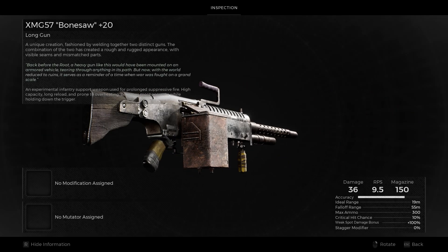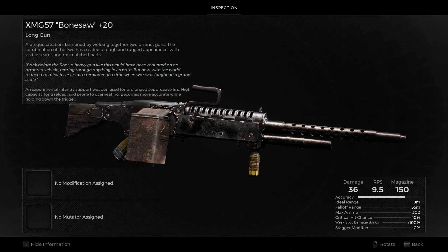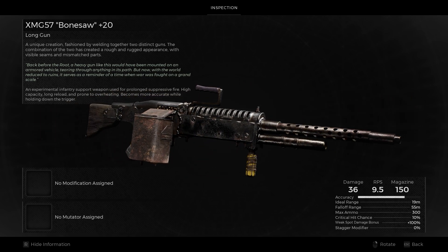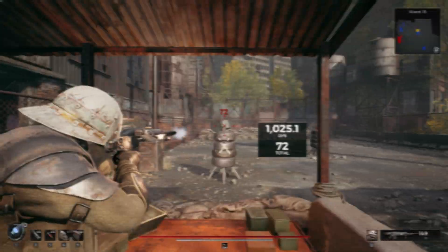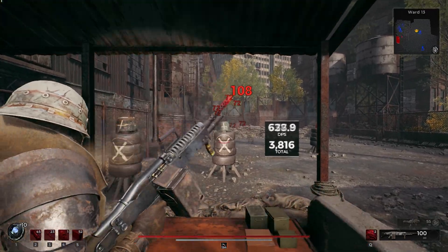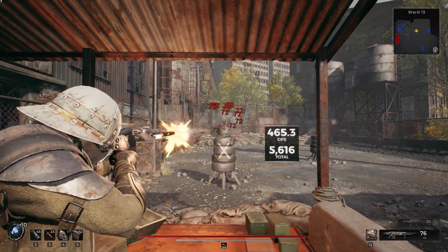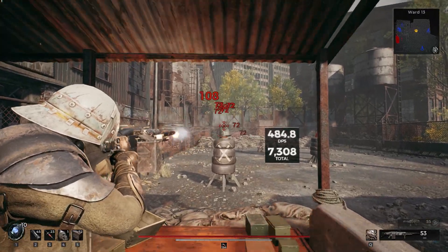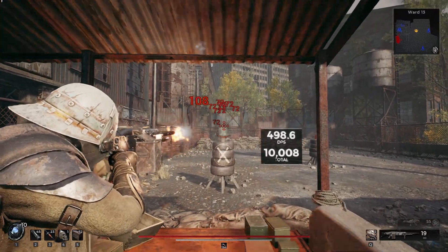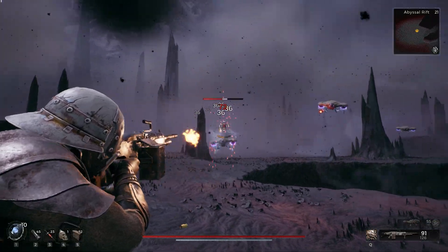Last but certainly not least is the Bonesaw — I'll admit it right off the bat, this is my favorite of the bunch. It's an LMG, and the closest we got to one in Remnant 1 was the Typewriter. This behemoth sports the highest magazine size in the game at 150 and has an overheat mechanic, though I rarely find myself overheating when running it. Just like the Typewriter, it becomes more accurate the longer the trigger is held — and it's actually better in that regard. The Bonesaw's recoil is almost non-existent at max ramp-up if you aim properly.